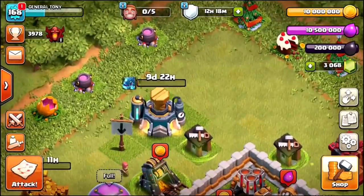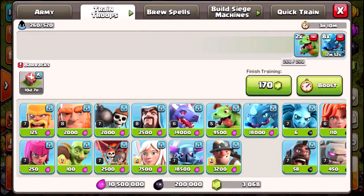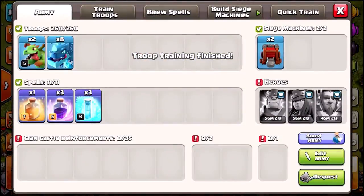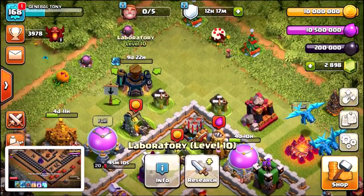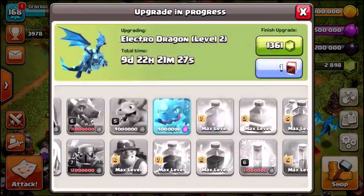Let's go to round two and gem these to max level. The first thing I want to do is gem the troops. It takes 170 gems to gem an Electro Dragon army — that is absolutely ludicrous, but we're gonna do it anyway. We've already got our spells. I want to grab a screenshot in case I want to use it for a thumbnail. Let's gem them to level two and then level three. Going from level one to level two adds 30 damage per second, 500 hit points, and training cost goes from 18,000 to 20,000 elixir, with a 24-minute training time.